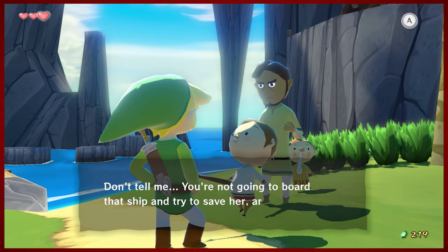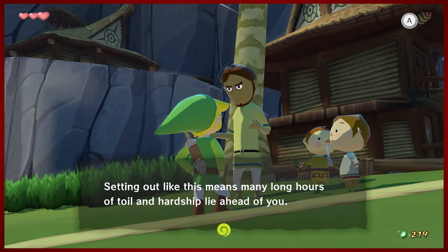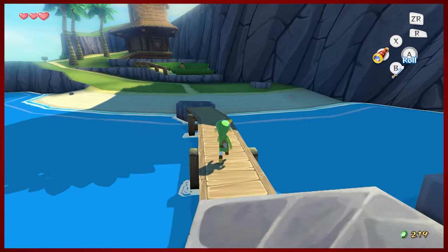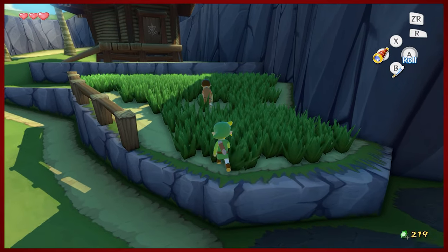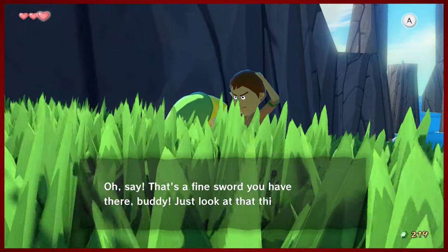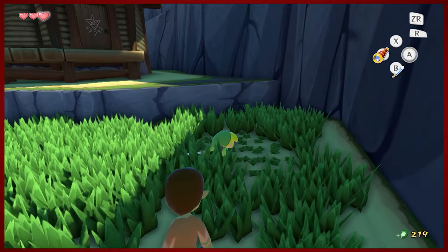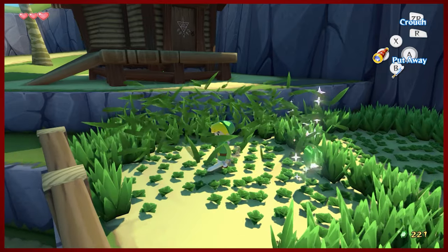This boy's all up in our business. This guy has no faith in Link and his abilities — the disrespect. So we've got a guy over here tending to his lawn by hand. No lawn mowers in Hyrule. Could you use some help? You can do a pretty good swath of it when you do the spin attack. I don't know if this gets you rupees or not, but it is very cathartic.